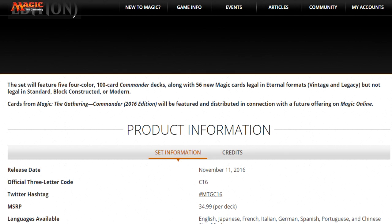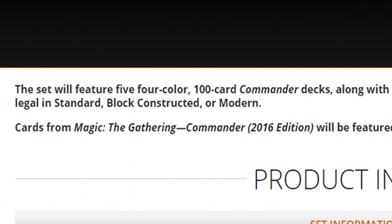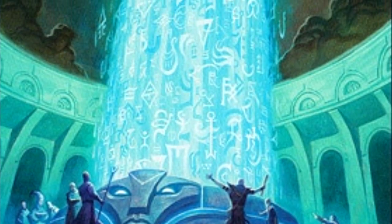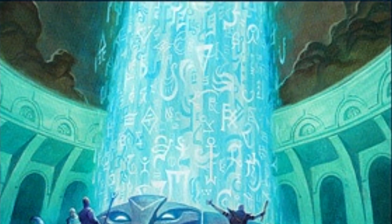Wizards has finally done it. After years of asking for four-colored commander decks, they're finally printing, in the 2016 commander decks, four-colored commanders. There will be a ton of new brewers in the making once these new generals are revealed. I'm certain players right now are already prepping for when we get these amazing new cards. I know I am.